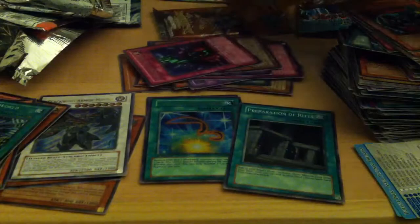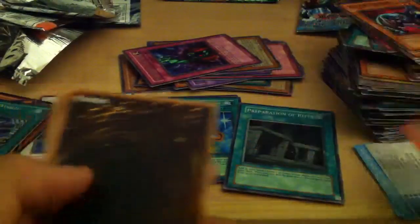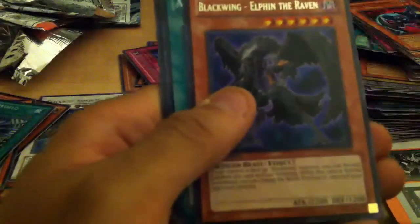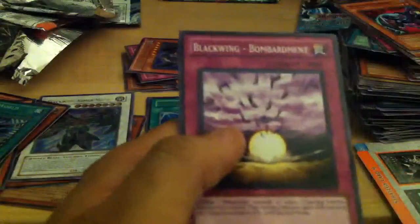Next we have a Duelist Pack Crow. This is awesome because I'm running Black Wings now — I'm making them, I should say. Black Thunder, Raptor Wing Strike rare, Elphine the Raven, Against the Wind, and Black Wing Bombardment.